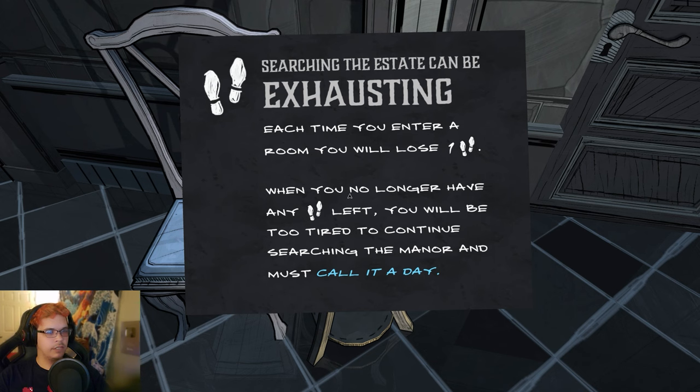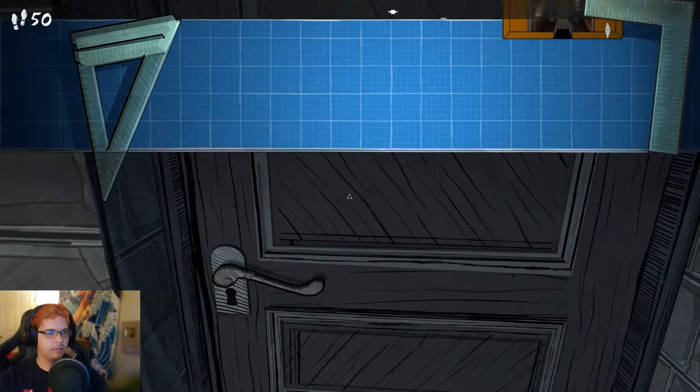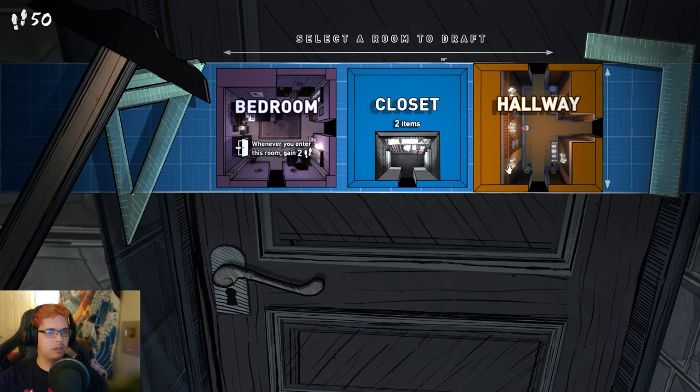Searching the estate can be exhausting — each time you enter a room you will lose one step. When you no longer have any steps left, you will be too tired to continue searching the manor and must call it a day. Select a room to draft a hallway.